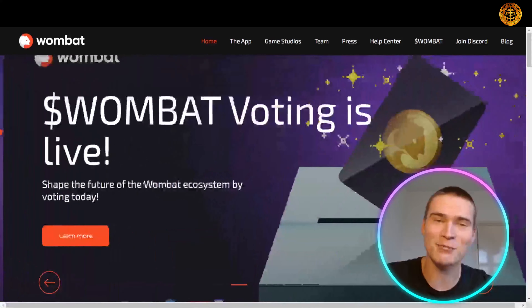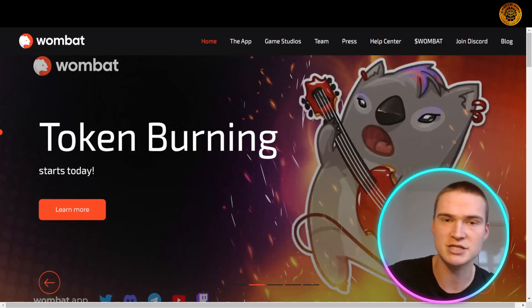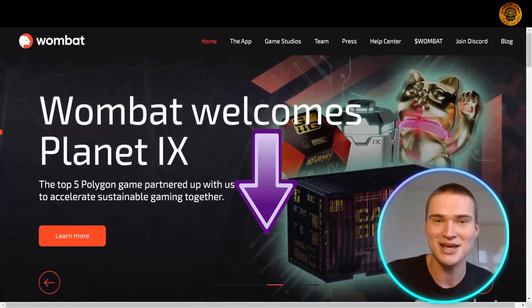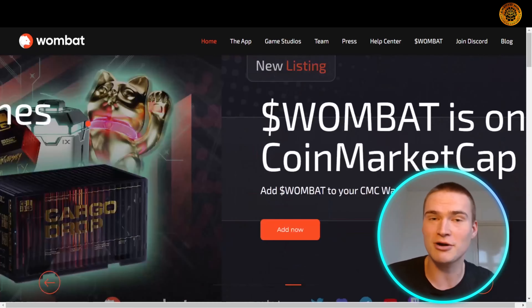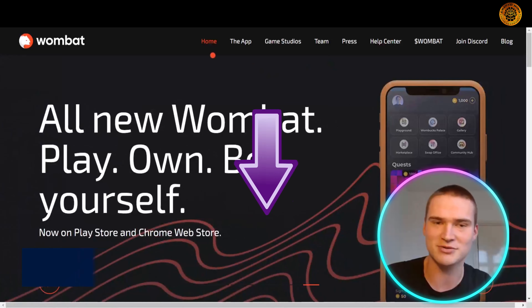All the links you will need for Wombat and their new expansion, but also their social media links, which I would definitely recommend you to check out, will be down in the description. Here you can see the website wombat.app, but again all the links will be down in the description.